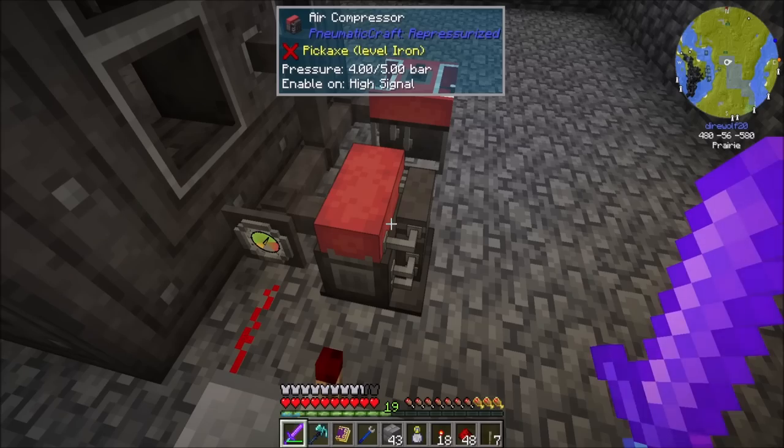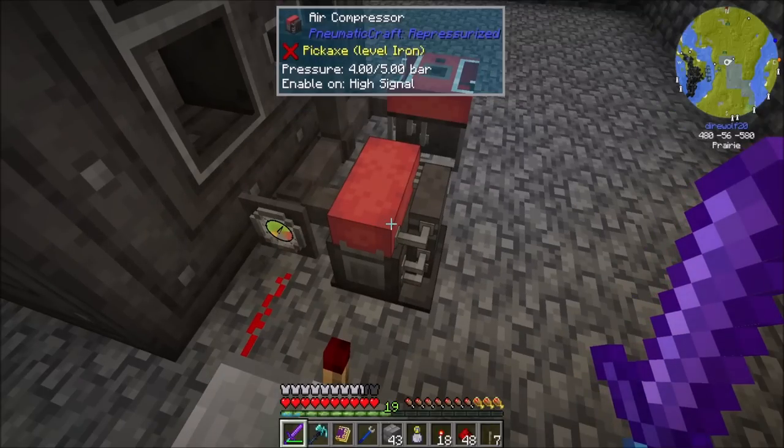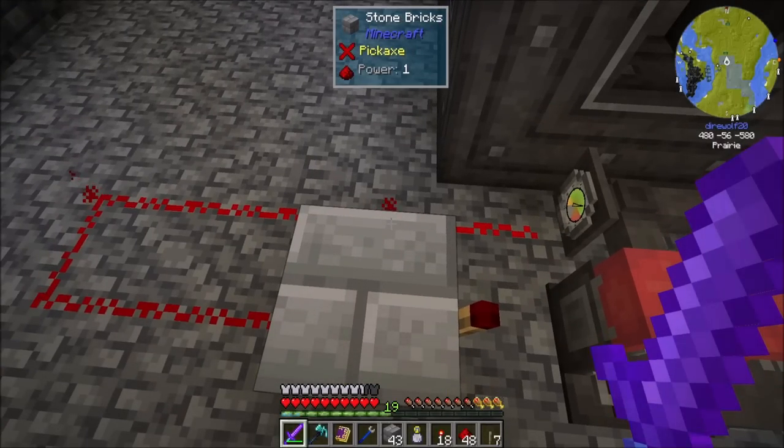Not bad. The redstone dust is enough such that it's turning off the redstone torch and hitting us right at 4 bars. So if we drop, then we'll turn off the redstone torch, allowing the compressor to run. Done deal. Not too shabby.